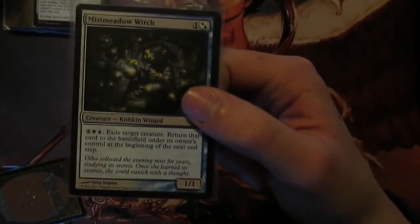Next we have Mistmeadow Witch and Flicker Wisp. Flicker Wisp exiles something until the next end step once, and Mistmeadow Witch you can pay four and do it over and over again. So this you can use if you've got a lot of mana - you can use it to save your board from a board wipe. That's very good there.